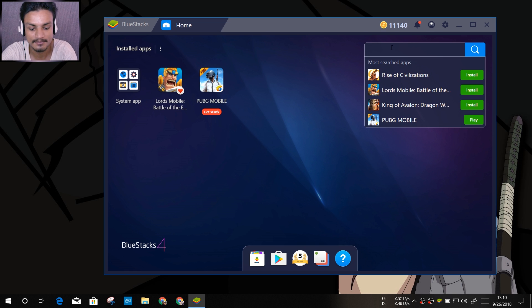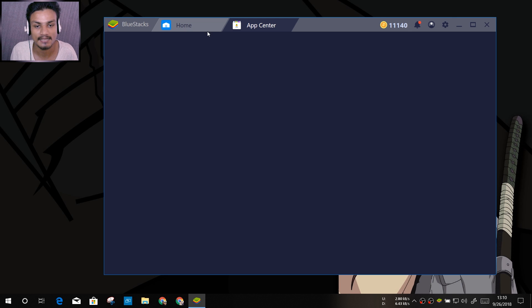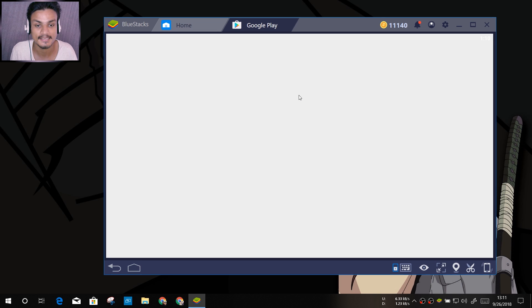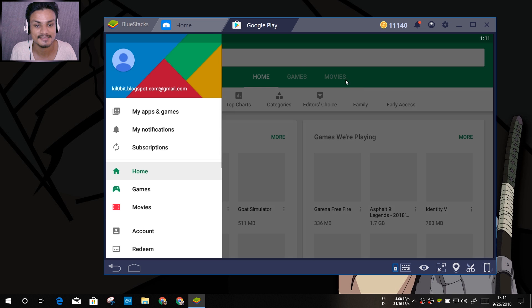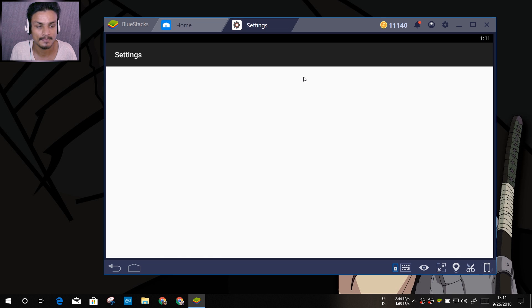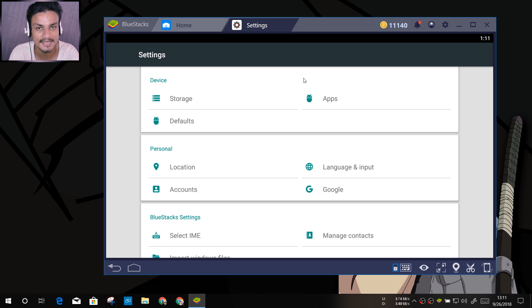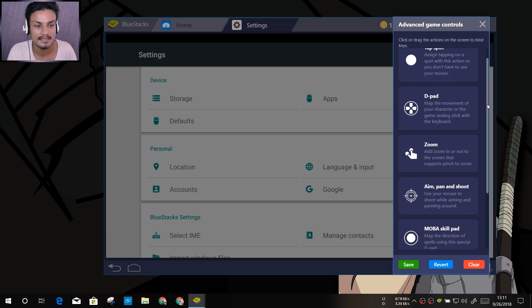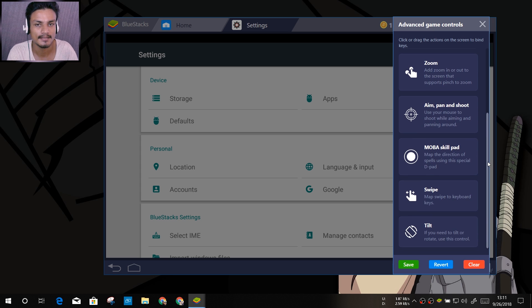We can search for a game like PUBG. You can see we can install it from the App Center or visit Google Play. The performance is also really nice. You can also play PUBG. They have changed the whole interface and made it simpler — simpler means faster. BlueStacks is now running on Android 7, and they have added a new key mapping tool.